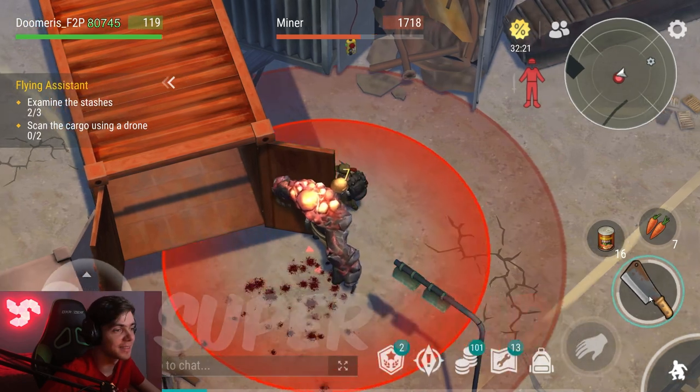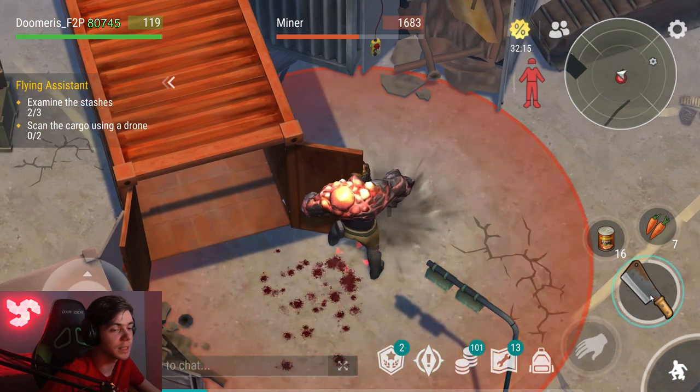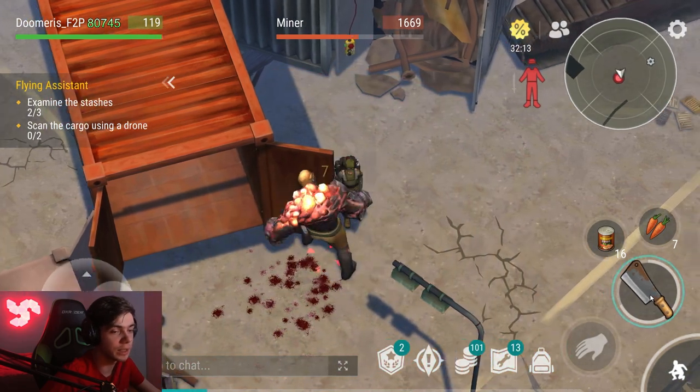The Miner gets super fast when he attacks you — that happens on stage 3. Once you get his health down a little bit, you will notice when he starts to attack pretty fast.